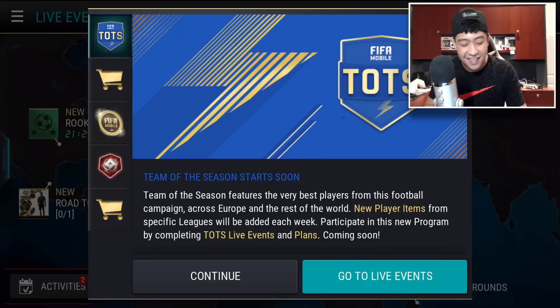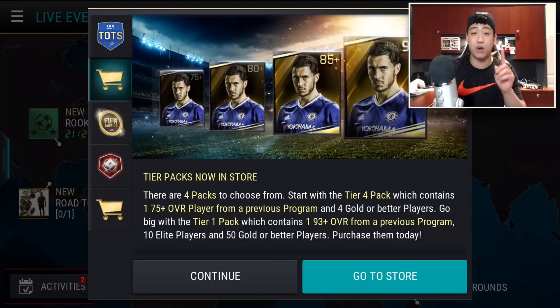We also did get some brand new packs — the tier packs 1, 2, 3, and 4. Pretty awesome. They are only for FIFA points though, that's the only downfall. But there is one that gives you a 75 overall guaranteed player, then an 80 overall, then an 85, and then a 93 plus overall guaranteed player as well. So not too bad. It's from any program except for a couple, and we'll go on to that later.